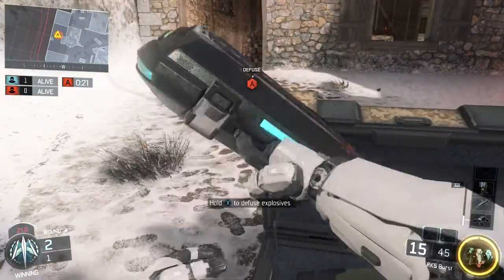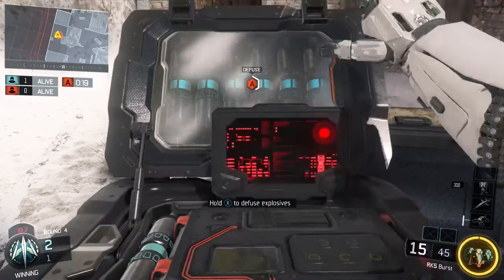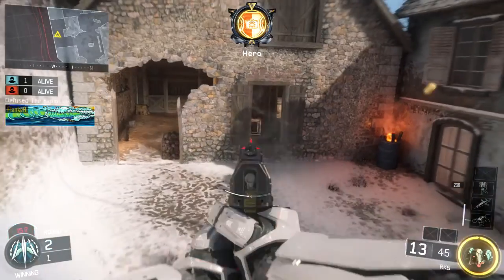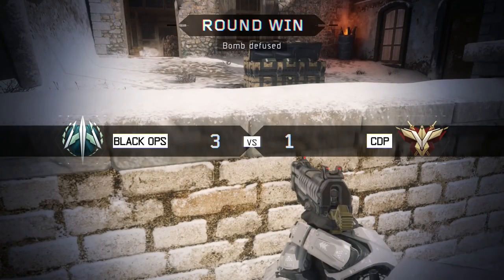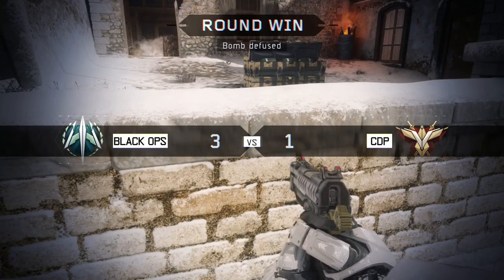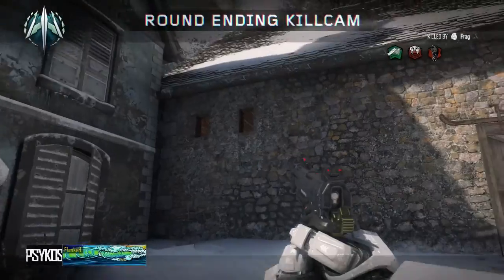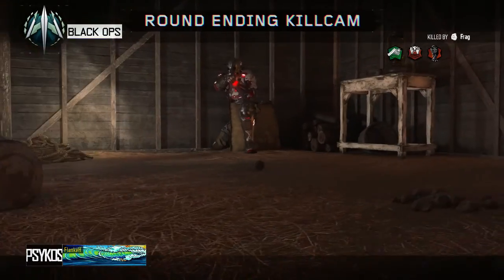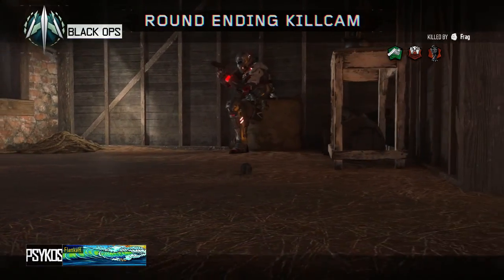I'm just going to defuse the bomb and you will see the kill cam. If you want to see the kill cam, here it is — it's a pretty good nade. Easy nade if someone is camping in there. Just throw it in there and if someone is in there, they're probably dead because nades are OP in this game.